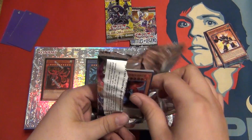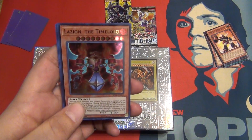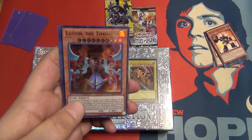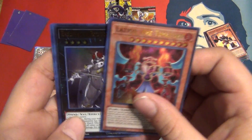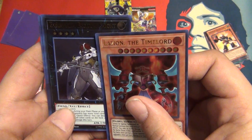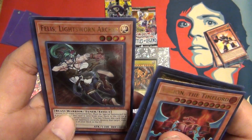Now we're going to go into one of the Battle of Legends: Light's Revenge. These packs are awesome. Looking for another Sage with Eyes of Blue, or Trishula, or Minerva — I've pulled all three out of not very many of these packs, so it's pretty exciting. Lazy on the Time Lord, Evil Swarm Exiton Knight.